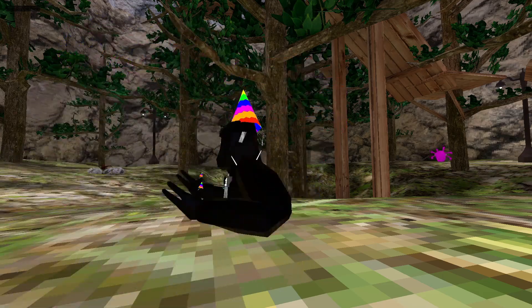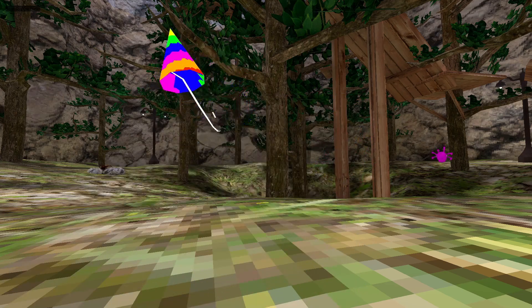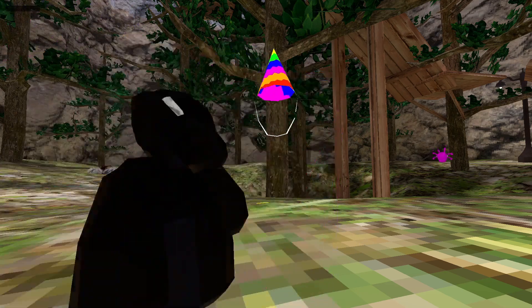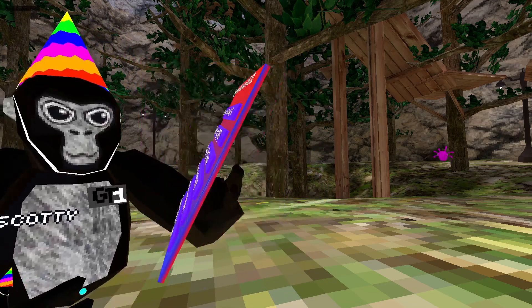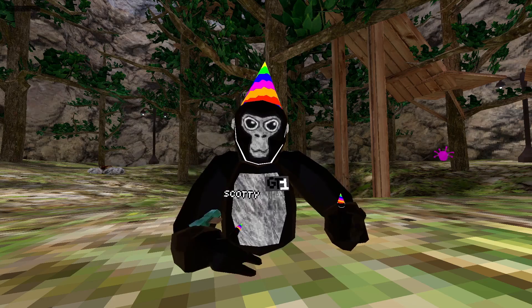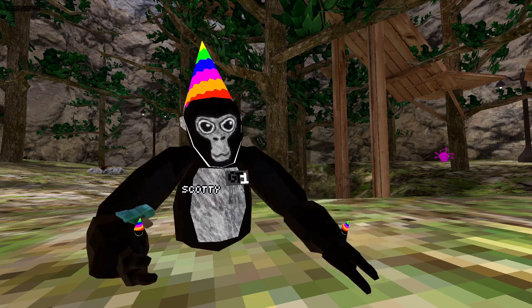Spin your ghost — hold the right trigger and it'll make you spin. Become the dug — it'll make you become the dug, putting your rig over at the dug. Hold rig — hold the right grip to hold your rig. Crazy rig gun — it's a rig gun but it'll make you spin. Become the bat — it'll make your rig go over to the bat. Target spammer — right grip and it'll spam the targets.